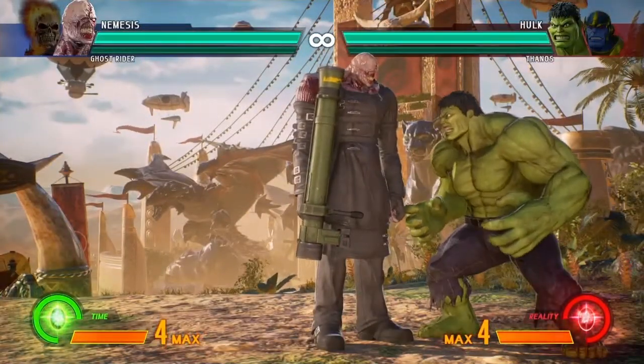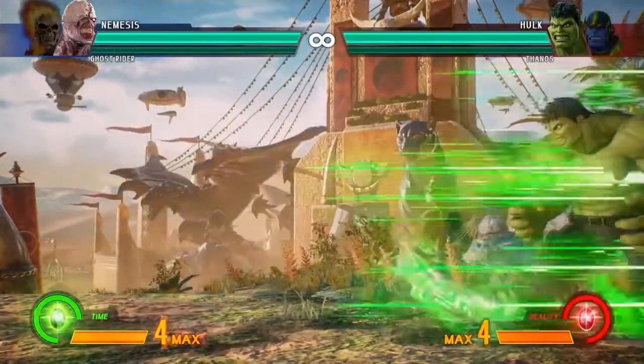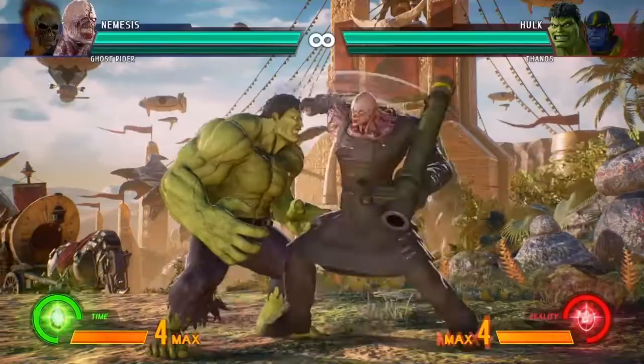And immediately after your down forward low punch, you're going to follow it up with a down low punch, down low kick, and a down high kick. So our combo right now should look like this. Well, not like that — but if you're actually good at the game unlike me, this is how it should look.